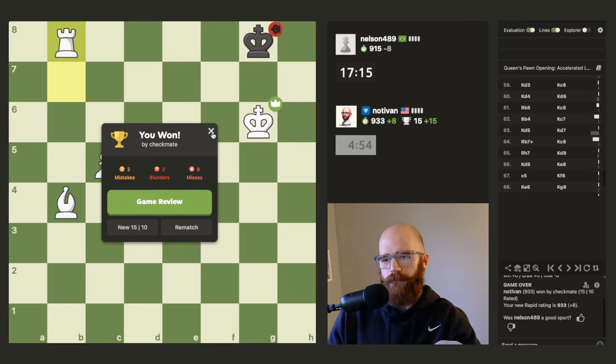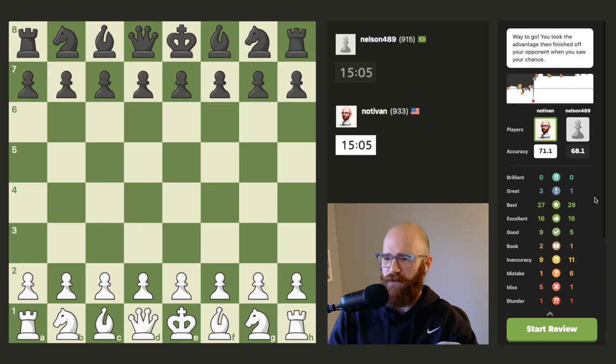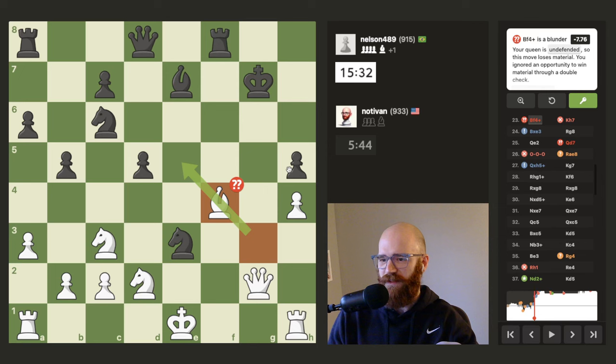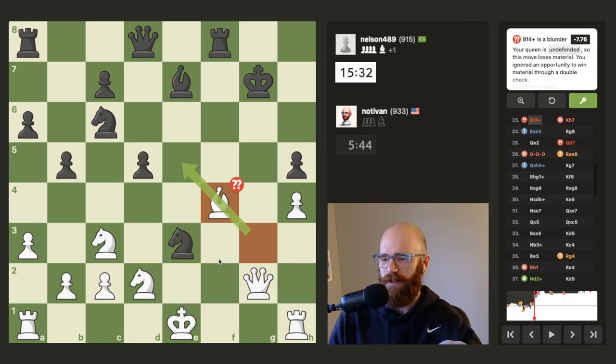Nice. GG. Well, that was a really funny game. I've never had someone just throw the pawn storm against the London system like that. Looks like I blundered here — how did I blunder? Oh right, he could have actually just taken the queen. Yeah, that was a huge blunder. Whoops. Let's pretend like we never saw that.